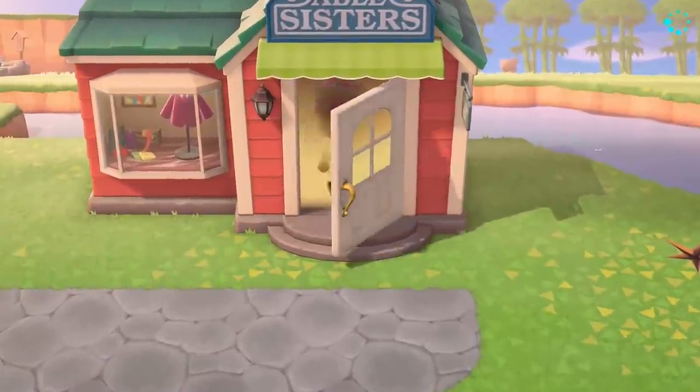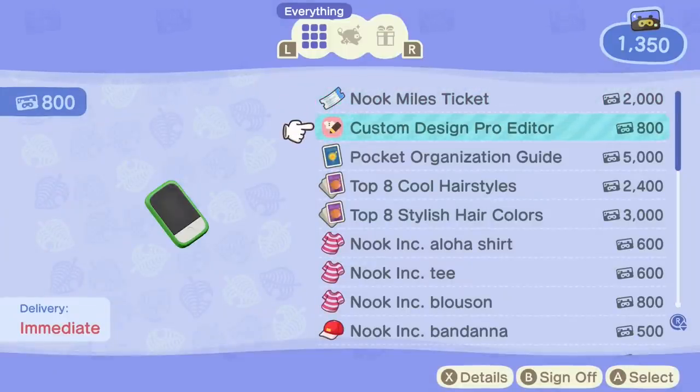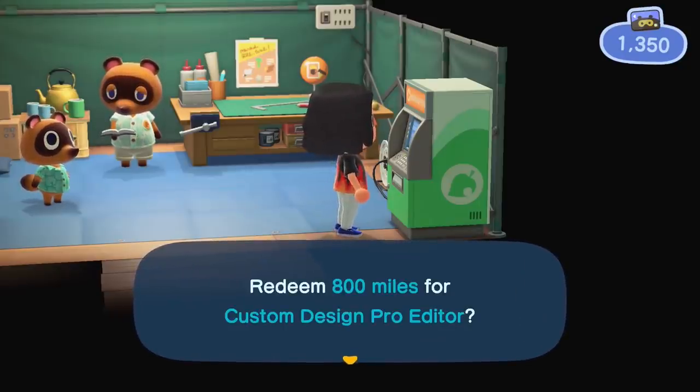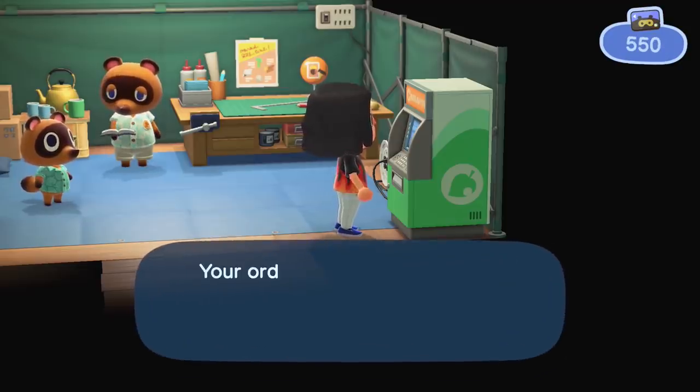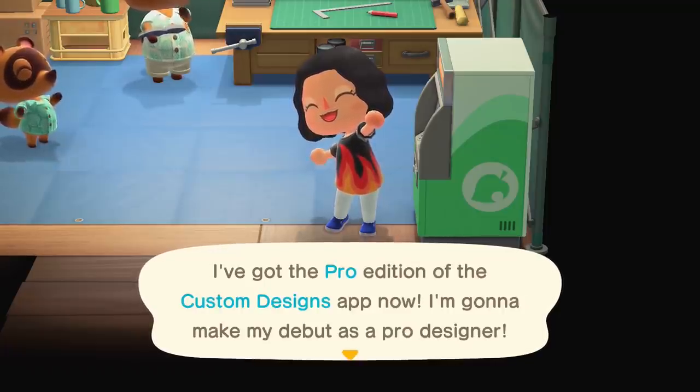Before we go into the store, I want to make sure that you're all prepped and ready to go on your designer journey. While you are gathering your resources, you actually have access to unlocking the custom design pro editor through your Nook Link with Nook Miles. I unlocked this the first day — it is 800 miles to unlock. Make sure to gather those miles and try to unlock Nook Miles Plus as soon as you can, by collecting miles. The Nook Miles Plus allows you to continuously collect miles through tiny little tasks.